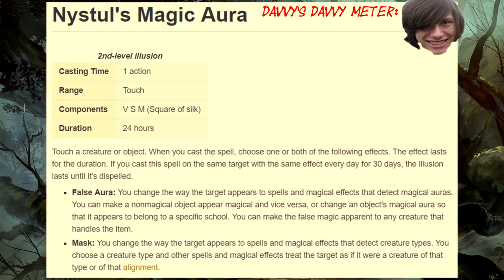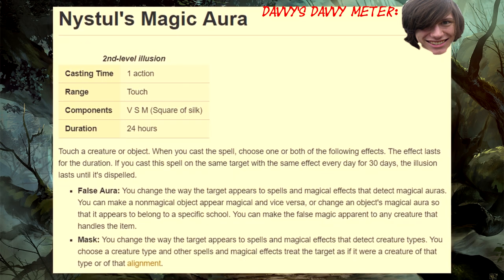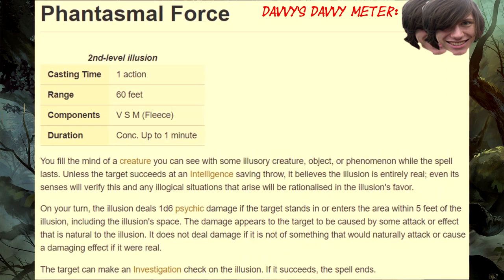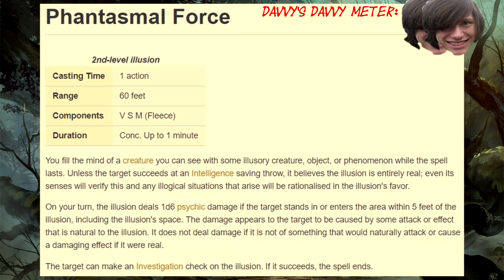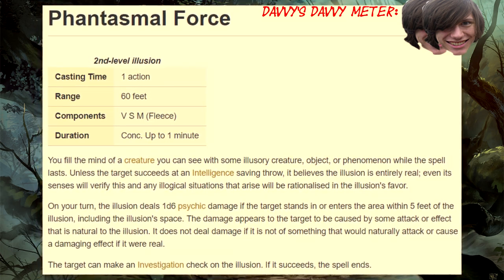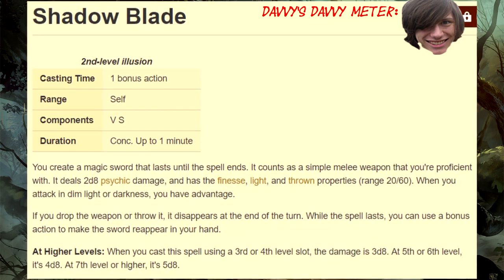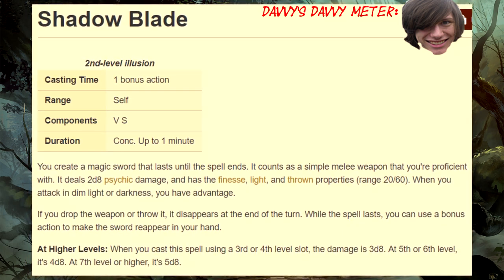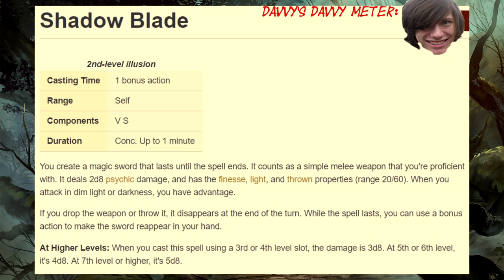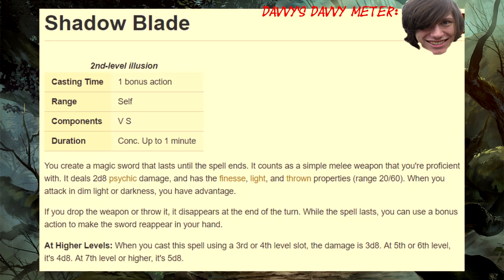Nistool's Magic Aura: DMs can use this for cool surprises, but players will practically never have a use for this, because what NPCs are looking for your magic items? Phantasmal Force: there are a million other better damage spells, but the secret to Phantasmal Force is making an enemy think that the illusion is real, and watching it waste time fighting a non-existent enemy. Shadow Blade: with this blade of ultimate edge, I will finally be able to keep up with the fighter in melee — at least until my opponent hits me and I lose concentration on my second level spell!